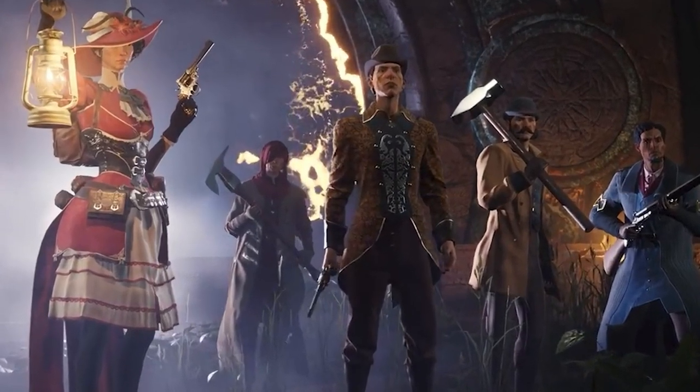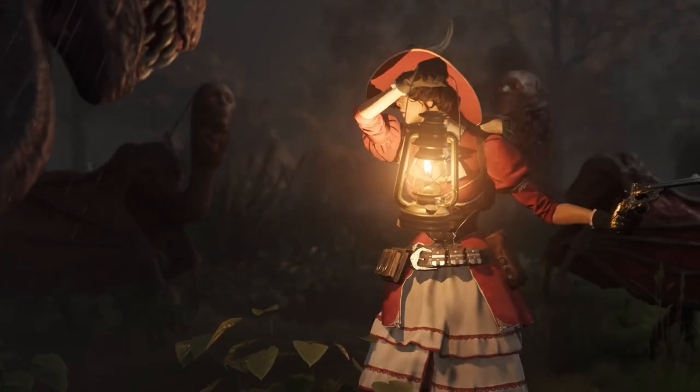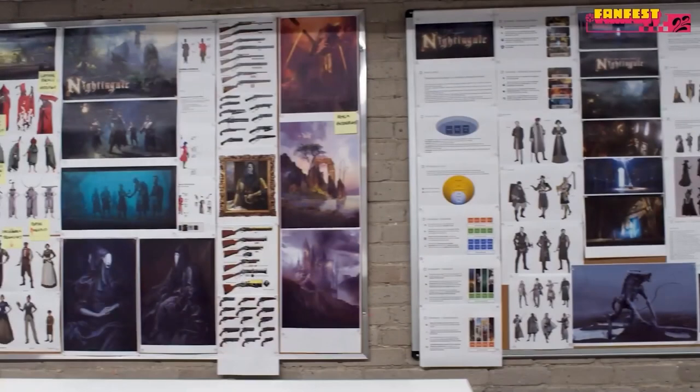Lastly from the trailer we have the two-handed hammer, showcased in the very last shot. By the looks of it, I can only assume this will be a very powerful weapon — potentially used against heavily armored creatures, but probably also for gathering stone. As for the concept art, we don't really have any concrete melee weapon reveals.